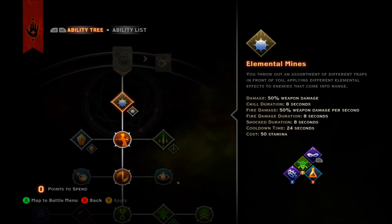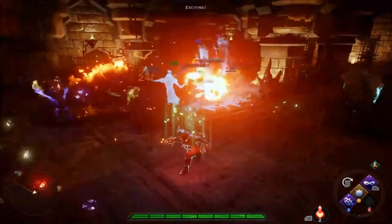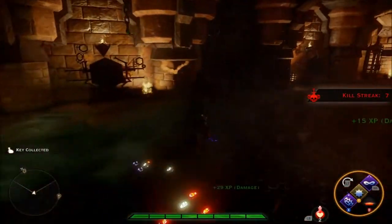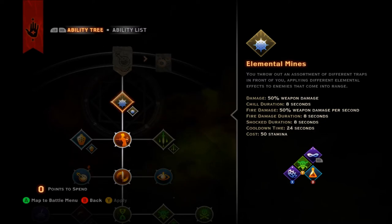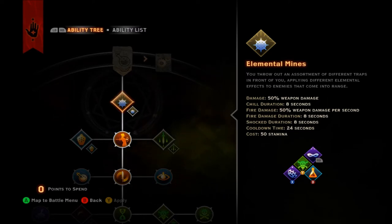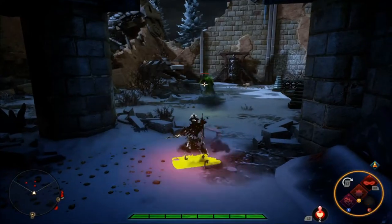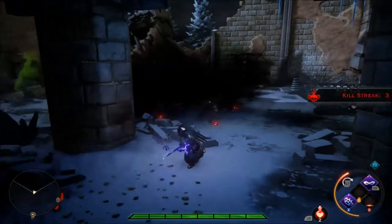First, we have Elemental Mines. These mines have lovingly become known to seasoned Alchemist players as Skittles, Jelly Beans, Raver Pills, and several other terms of endearment. With this skill, the Alchemist throws out an assortment of fire, ice, and electric mines that explode when an enemy comes near or when they come in contact with each other, inflicting various effects. All mines hit for 50% weapon damage; fire mines add burning for 8 seconds at 50% weapon damage per second; ice mines inflict chilled for 8 seconds; and electric mines inflict shocked for 8 seconds. The upgrade, Throw Everything, sees the Alchemist throw one additional mine for every 5 stamina consumed. This has advantages, but we'll discuss some pitfalls in the strategy section.